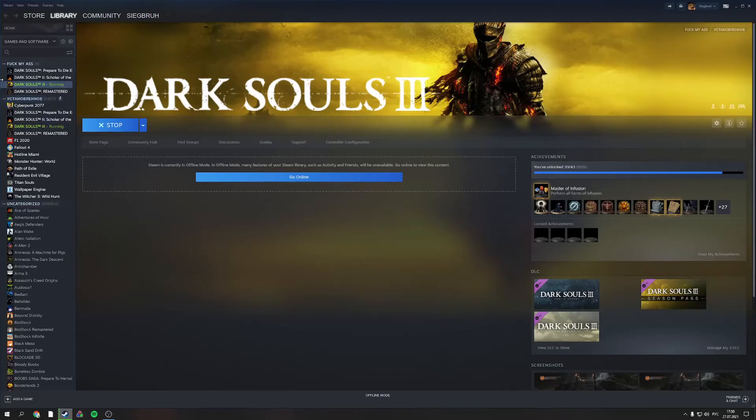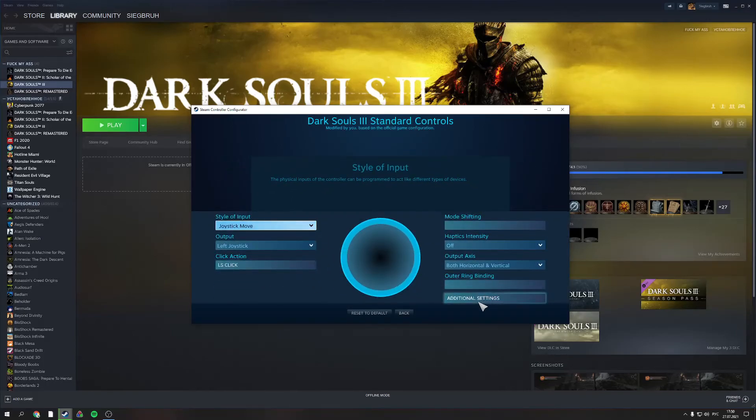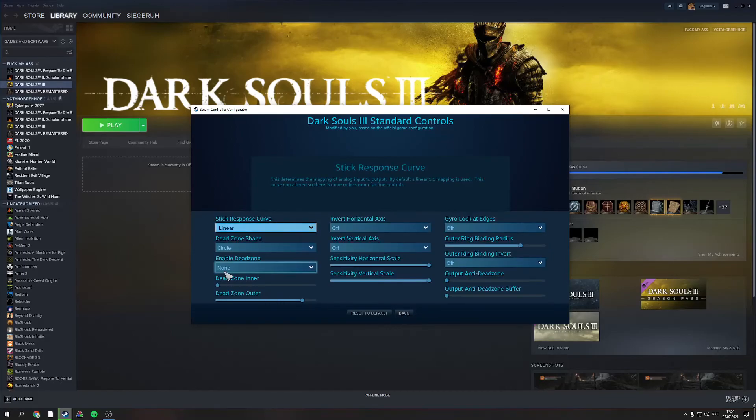So what do we do here to fix that? We go back to our Steam library and right-click on the game to manage the controller configuration. Click 'Manage Controller Configuration,' then select the gamepad controller, choose the left stick, and go to additional settings.